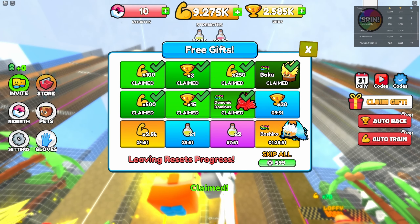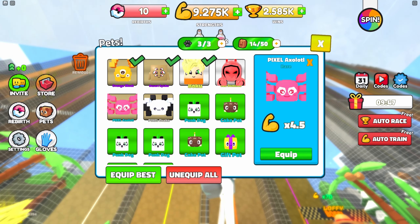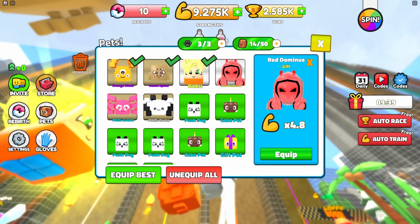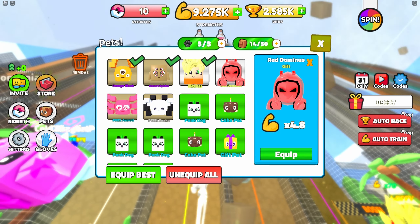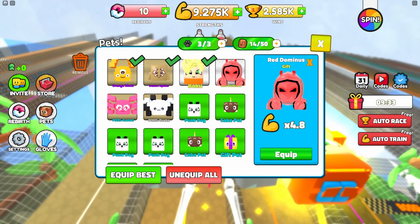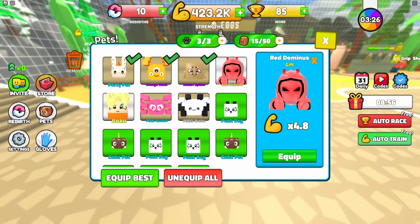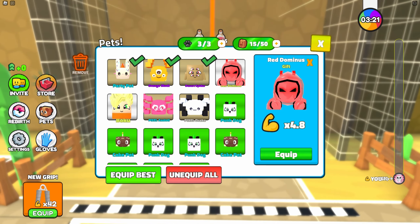Demonic Dominus guys — this is going to be probably pretty lethal. Let me see. Oh yes, there he is. He doesn't make the leaderboard — he sucks. But he does look very appetizing — he looks like one of those gummy bears, the pink ones. We got ourselves like a cake bunny or something. It does seem to automatically equip.